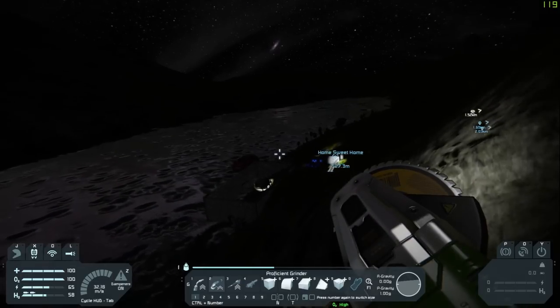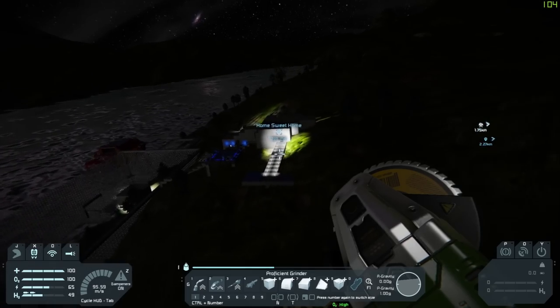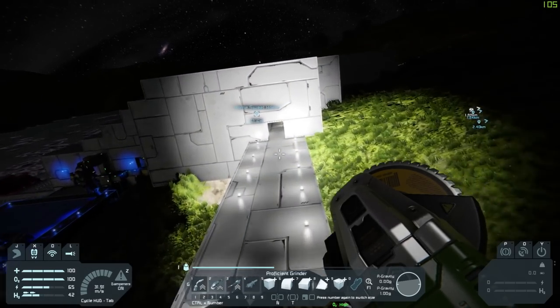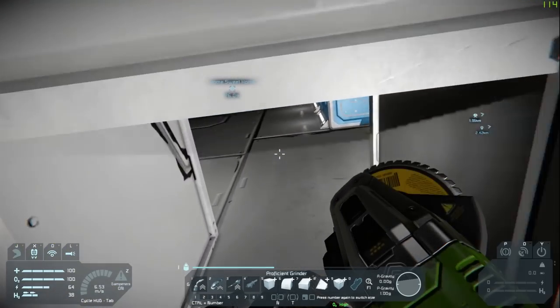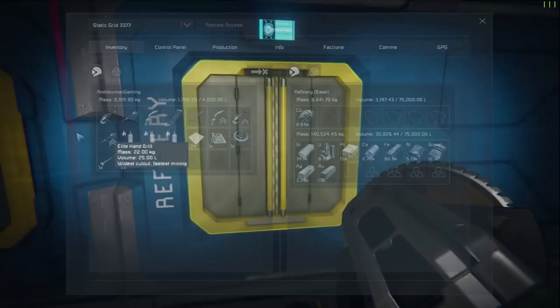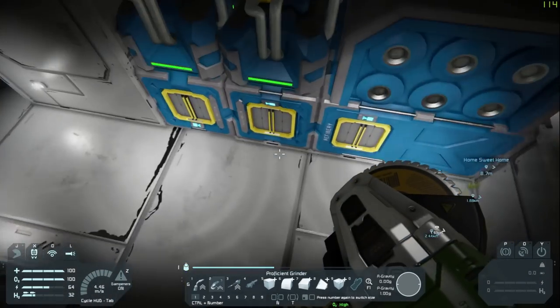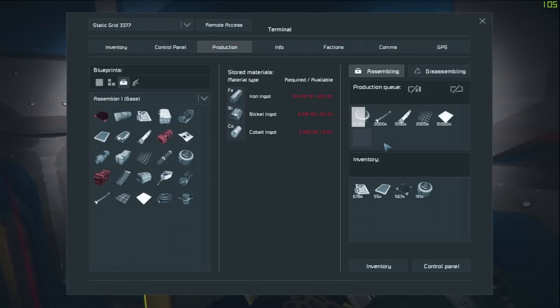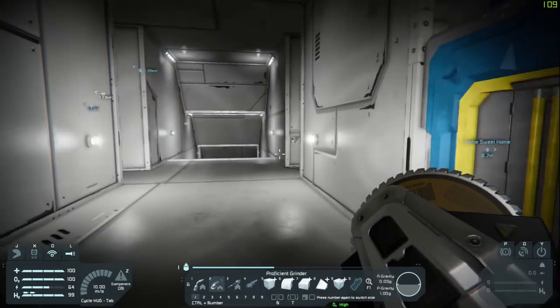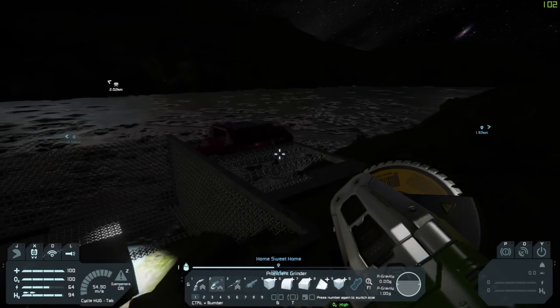Okay, we need to make more assemblers, for gosh sakes. Look at all this stuff — we don't need it now, but we will need this stuff. Make the steel plates first because that's our primary need — we're going to run out. Let's go back over there and do more stuff, and at the very least we should be able to get down a couple of solar panels.